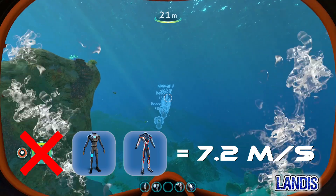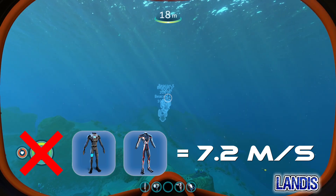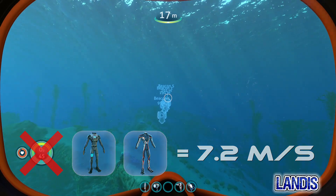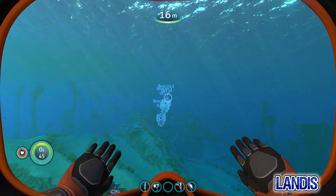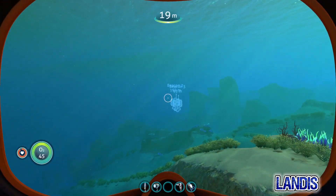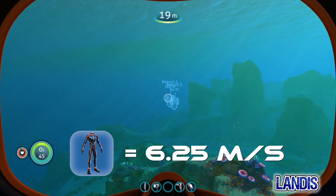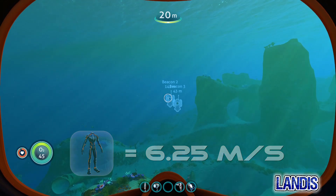Wearing no dive suit, the radiation suit, or the still suit will give you an average speed of 7.2m per second — so you can wear the still suit or the radiation suit without affecting your speed. The reinforced diving suit however averages 6.25m per second, so considerably slower.